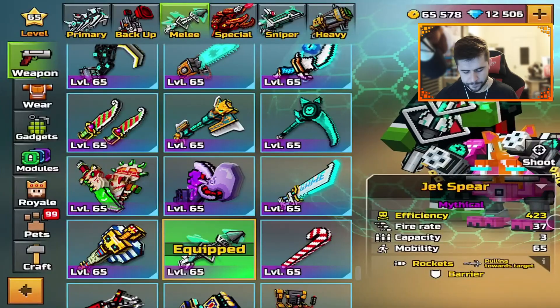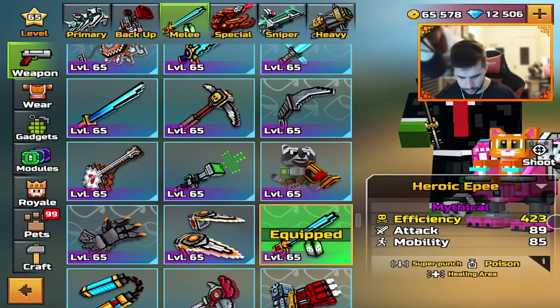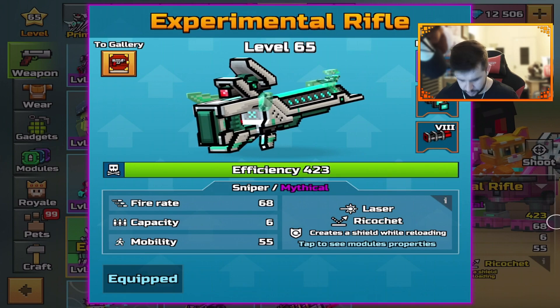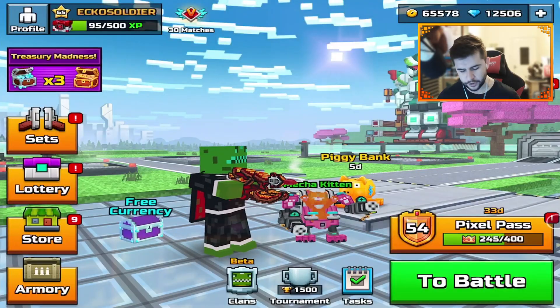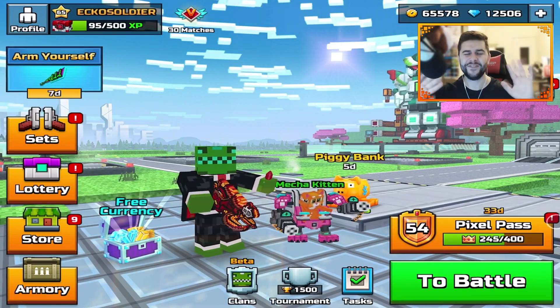I was getting a few kills with the melee but I think it's going to come down to whether you want to use it as a backup. I would rather sacrifice my backup and have the Heroic Epic — same kind of style. The sniper was okay — it wouldn't be my first choice sniper, the fire rate wasn't amazing. But all around I still think it's a solid nine out of ten set. Pretty good. I'll catch you all in the next video — goodbye!